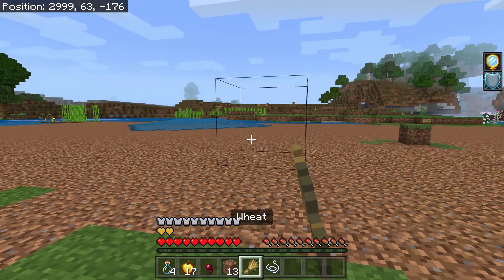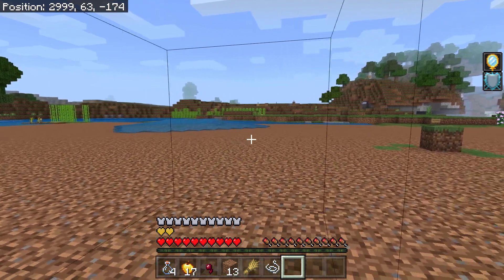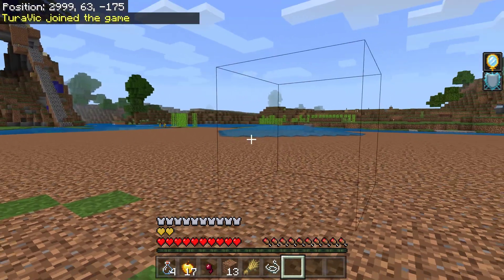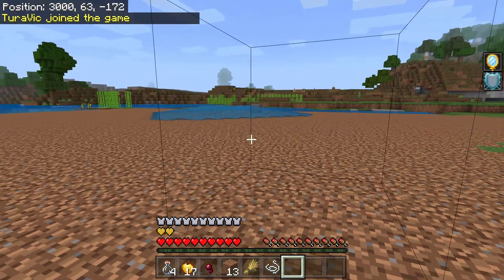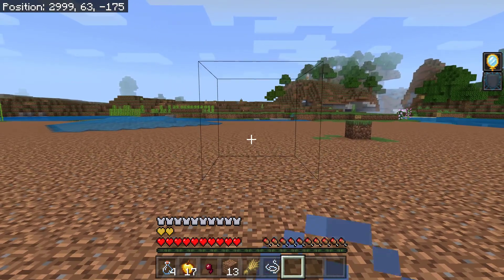Some people who joined our Minecraft server used their hacks to spawn these blocks in our Minecraft world. Not only did they do this, but they also summoned ender dragons and withers at the same time. Those things almost destroyed our spawn, and it took some time to clear those creatures. We also had to deal with those barrier blocks, otherwise no one could pass through the spawn.